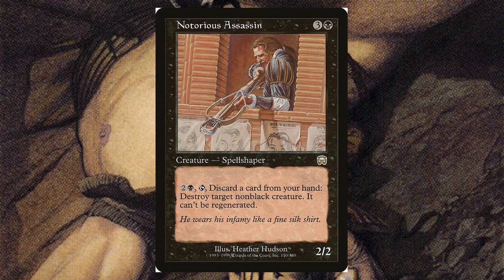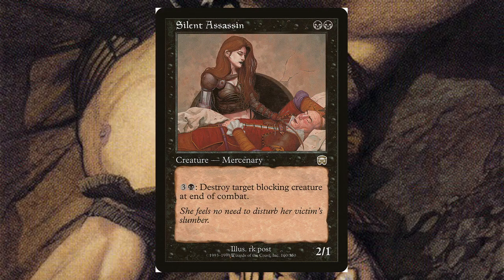This was back when regeneration was starting to get big in Magic, because Notorious Assassin gives the 'can't be regenerated' clause. Silent Assassin — for just two black, it's a 2/1. For four mana — three and a black — you can destroy target blocking creature at end of combat. So if you have enough mana, you can just say that creature dies after it blocks; there's nothing they can do about it.